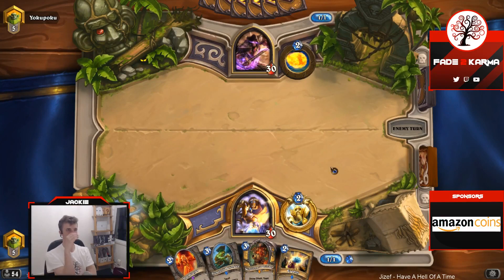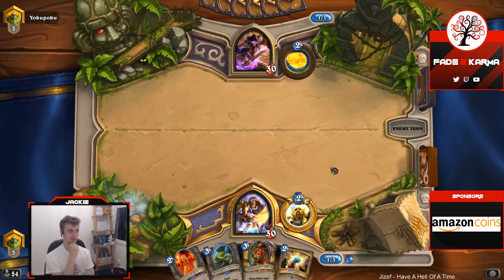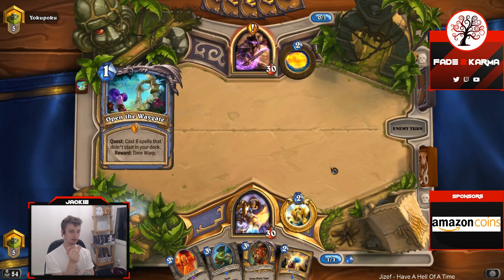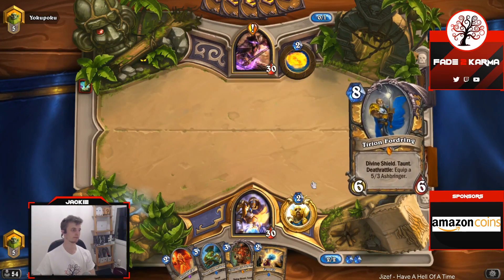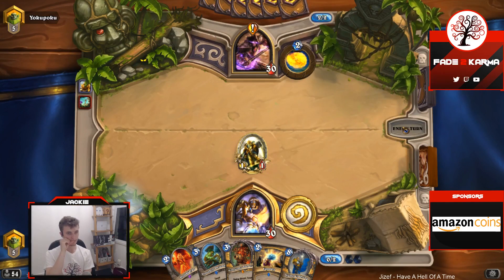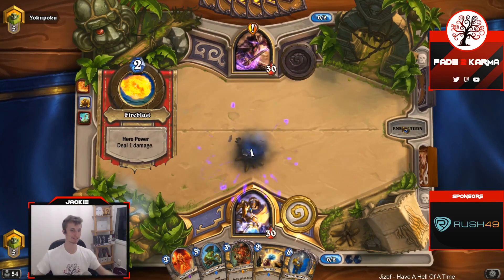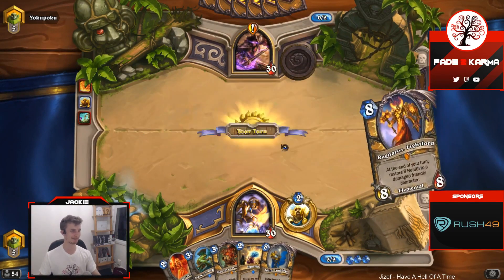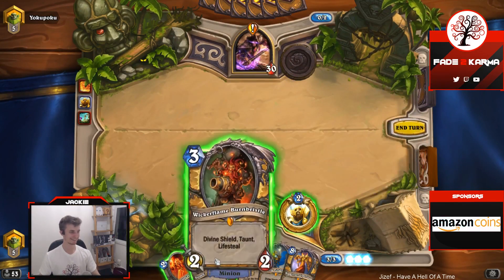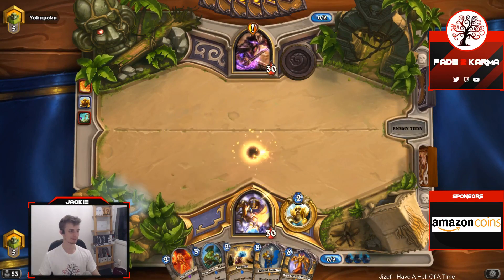What deathrattle one-drops are there? Small Time Recruits is actually kind of nice because it draws 3 cards — you can play Small Time Recruits with like Runic Egg, that type of thing. This overload shaman looks suspiciously like control paladin and it pushes more damage than Stonehill.